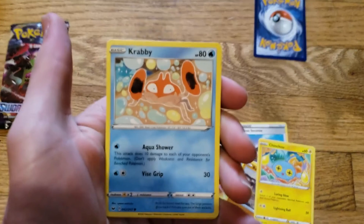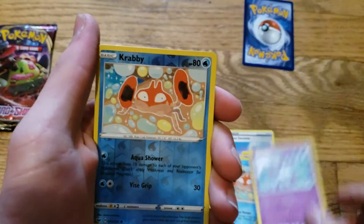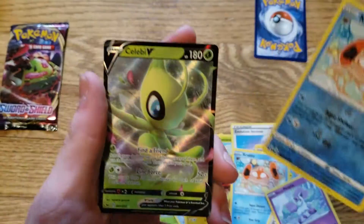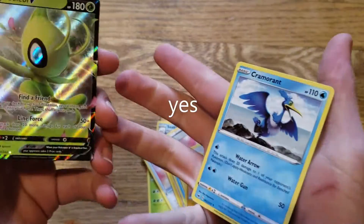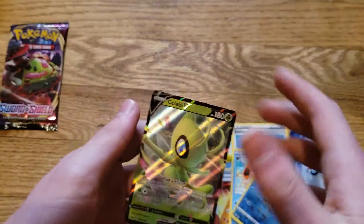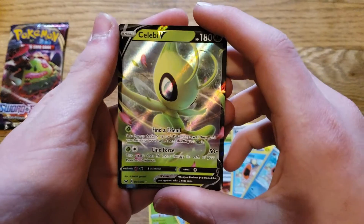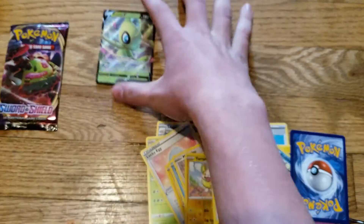Focus. Here we are — Krabby, Mincino, Glaring Ponyta, reverse Krabby, and whoa! What was this card? I must have done it wrong. Okay, well that's a Kramorant. Let's just get this for the thumbnail. Holy crap, that's really cool. Celebi V card. There we are.